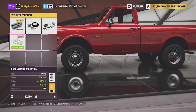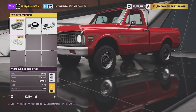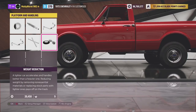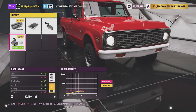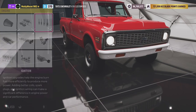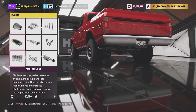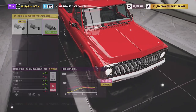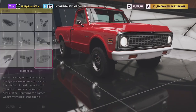We'll go for full weight reduction. We start off with almost 4,000 pounds — near enough two tons — and we can get it down to nearly 3,000 pounds, losing about 800 pounds, which is fantastic for a big old American vehicle. Now we'll go with full engine upgrades and see if this thing reaches S1 class, otherwise we may have to go for an engine swap. With the supercharger it still doesn't quite make S1 class — we're just under.